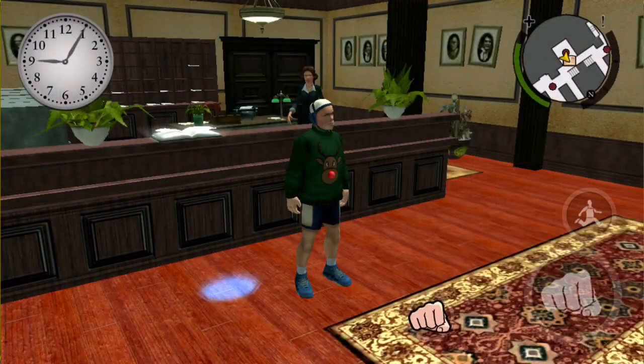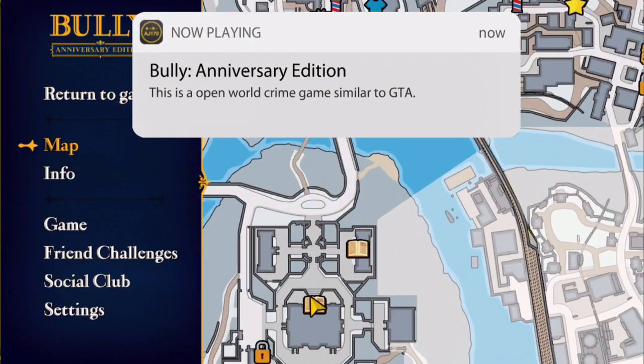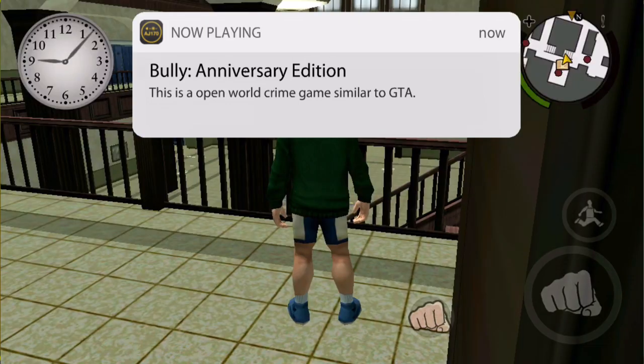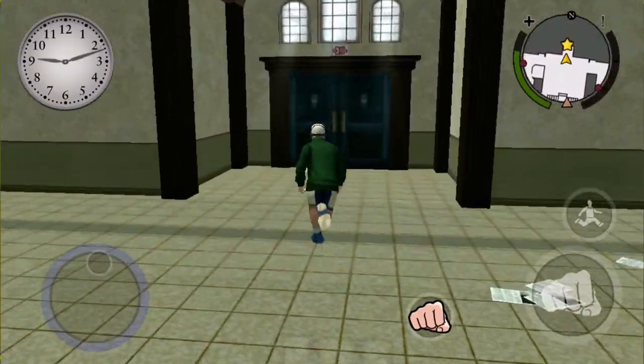Hey guys, what is up, this is AJ170, and today I'm going to be showing you guys an out-of-the-map glitch inside Bully. You're going to go to that little beach I just showed right there, and I'm going to start off inside of the school.